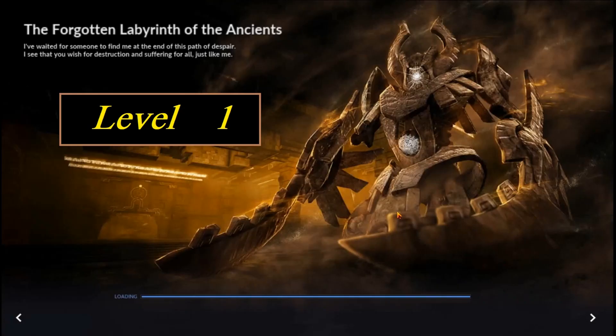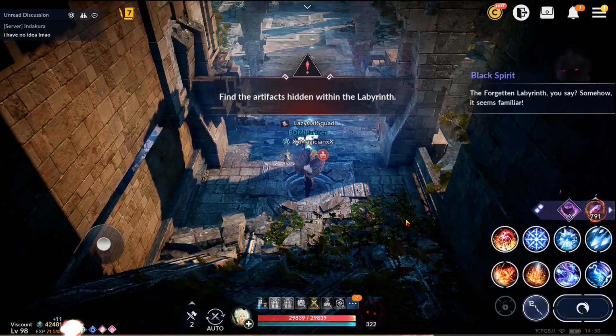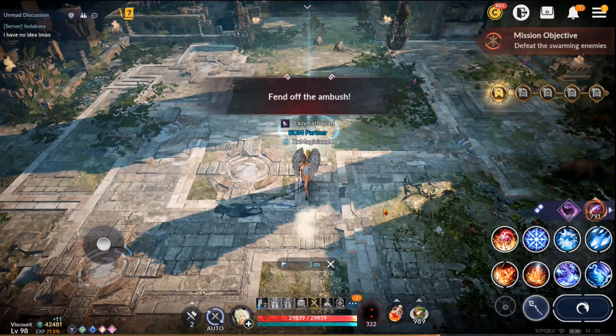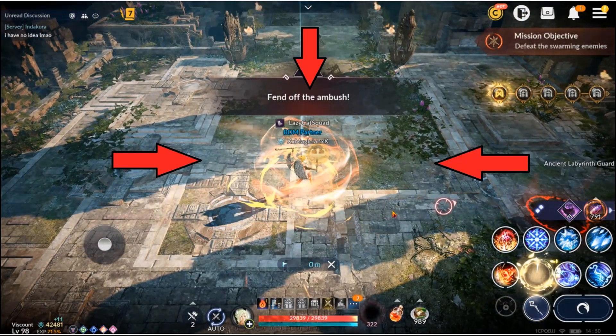Here we go with level one. I will pause the gameplay from time to time to discuss tactics. When you come into this room, it's an open square room and you will get attacked from all three sides — not the side you came in from. Your objective is to just destroy everyone that comes at you, so move around this square area.